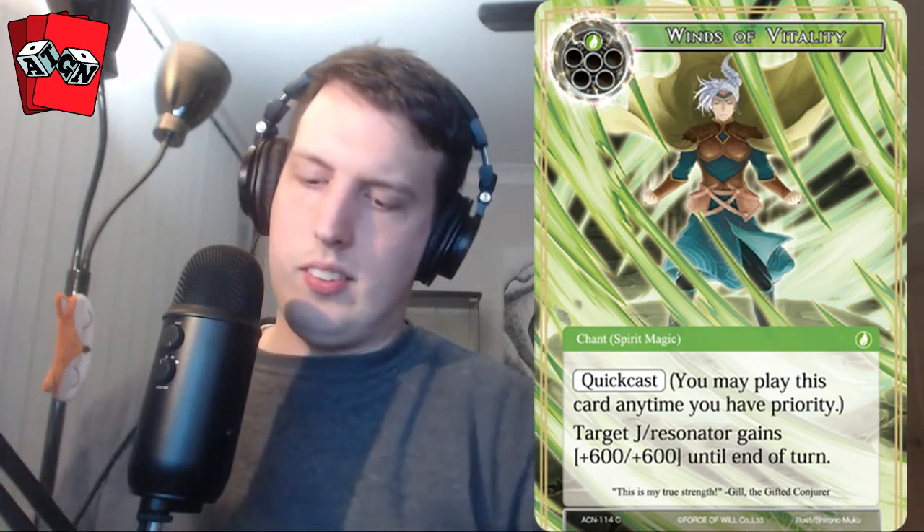Our full art is Winds of Vitality — another piece of guild support. It's a chant Spirit Magic, so Gil can play it for free because it only costs one quick cast. Target J-Ruler or resonator gains +600/+600 until end of turn.